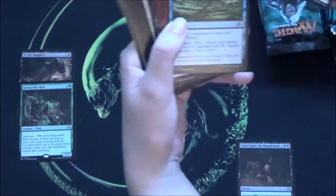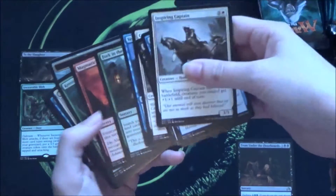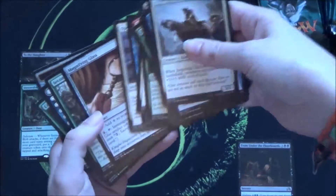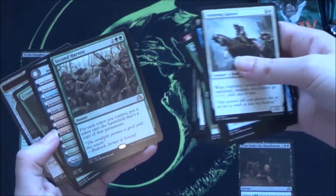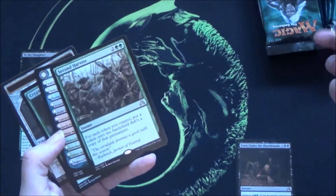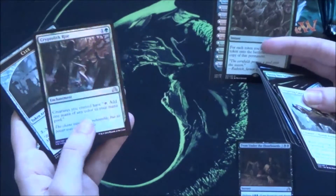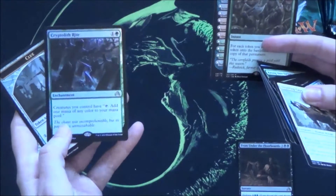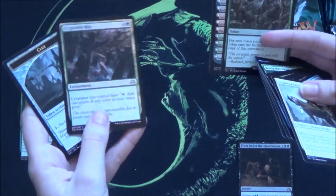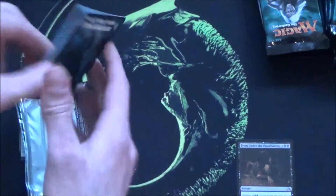Now my booster. Second Harvest — for each token you control, put a token onto the battlefield that's a copy of that permanent. That's not bad. And shininess — you got a foil rare! It gives you creatures that tap for one or two mana of any color. You're definitely ahead now with a foil rare.